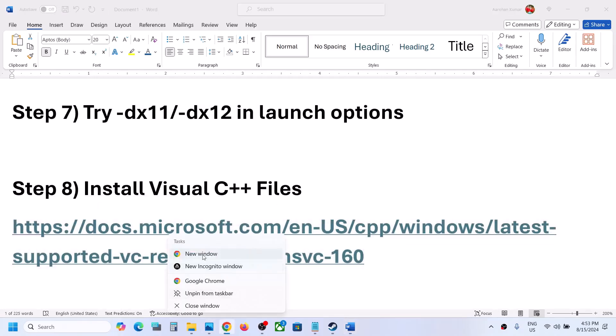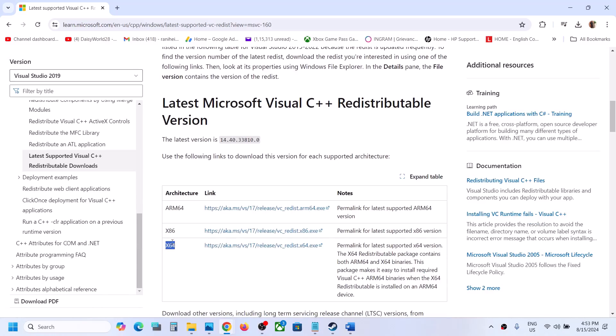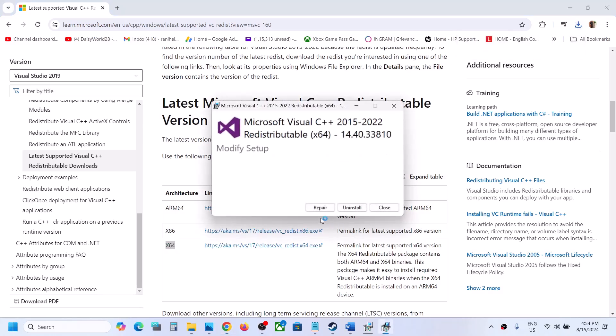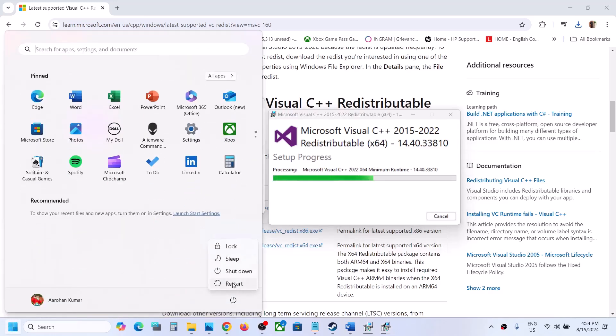The next step is to install the Visual C++ redistributable files. Copy the link provided in the video description and open it in your browser — it will take you to the Microsoft website. Scroll down and download both the x86 and x64 files. Run the x86 exe file first; if you see a Repair option, click Repair, otherwise click Install. Then run the x64 exe file as well. Once both are installed, you will see a restart option — restart your computer, then launch the game and check.